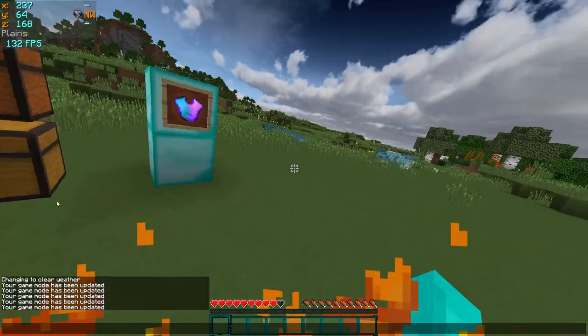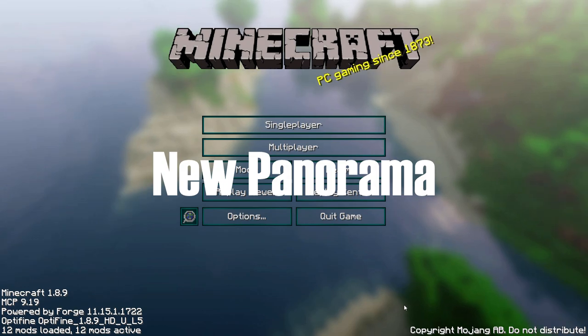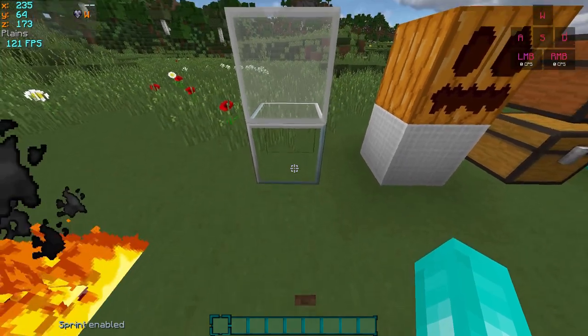The fire texture has been enhanced and it also appears lower, unlike the default texture pack which goes all the way up — which is pretty obnoxious. The old Minecraft panorama has been changed to one with shaders.